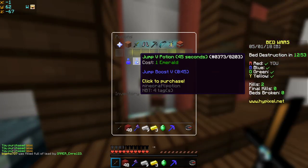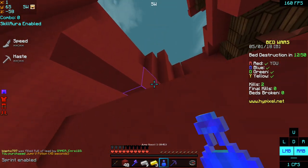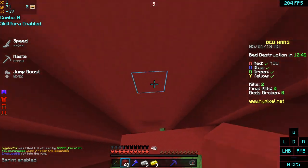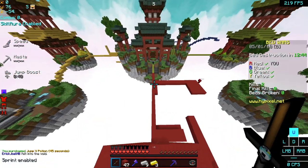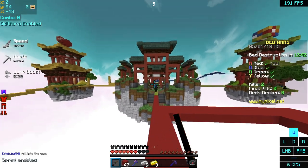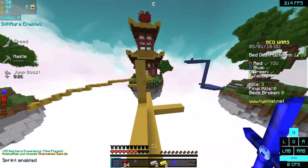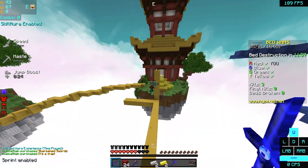Jump, jump, jump - speed's worthless because you already have infinite speed actually. Okay, this will get us to mid really fast and then we can get more at mid. I see you green, let's fight! Yellow is absolutely stacked - I think I just saw an invisible person.